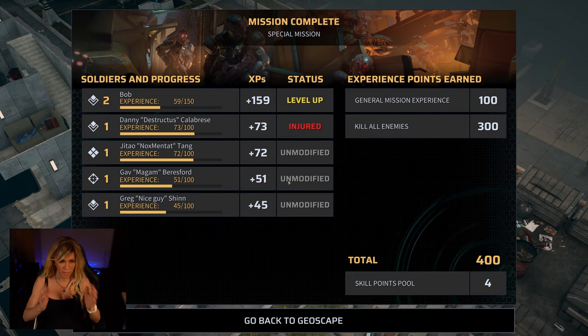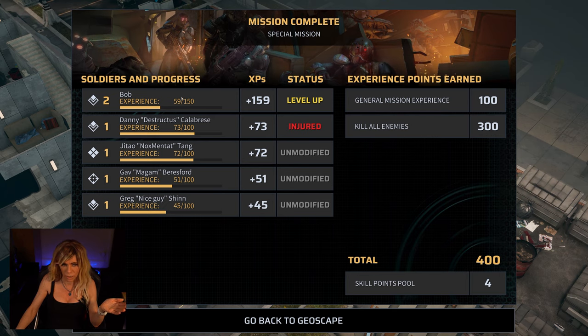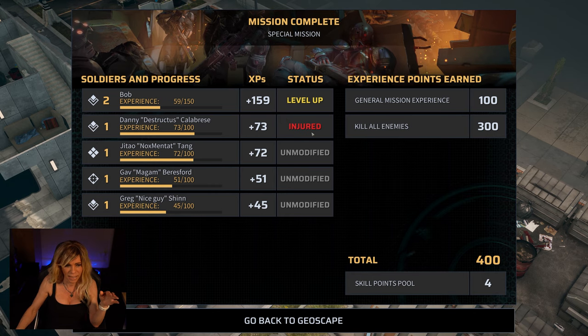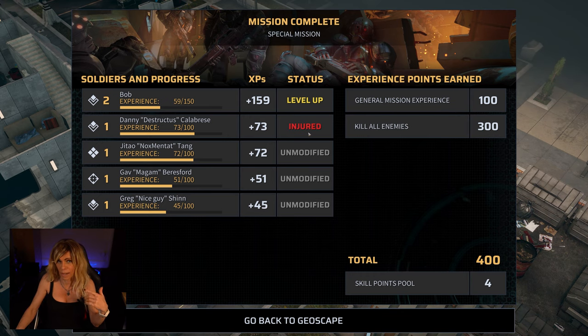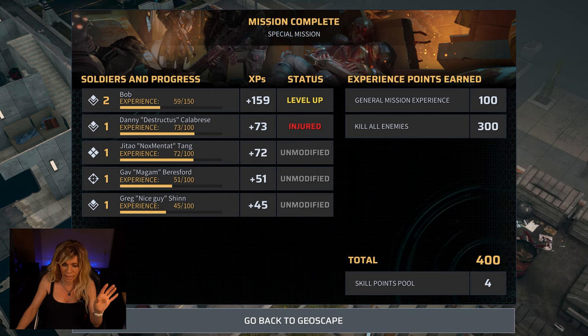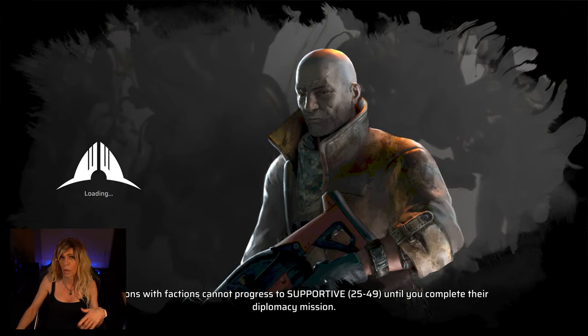Hopefully that's given you a really good idea of how combat works: healing yourself and others, providing cover, using overwatch, destroying walls, and so on. After the mission we go back to the geoscape. Bob is going to level up because Bob did well. Danny is injured and will need to be healed — either return to the Haven or just use a med kit at the start of the next mission. GTIO, Gav, and Greg didn't do as well so they get no bonuses.